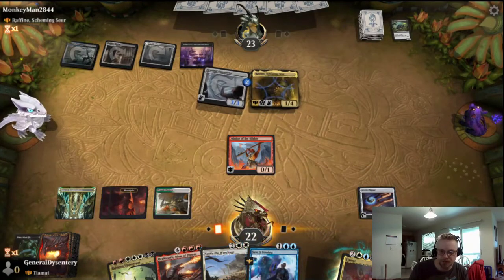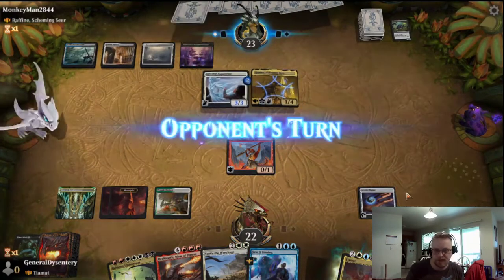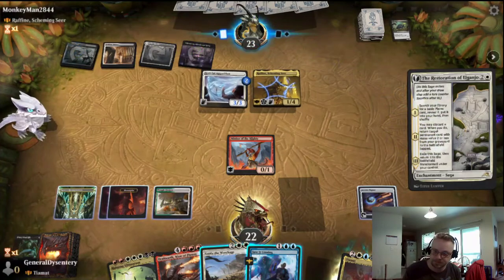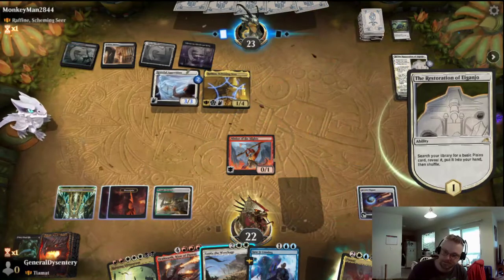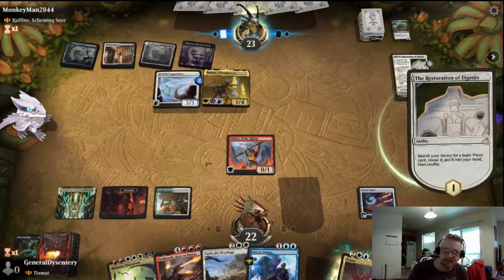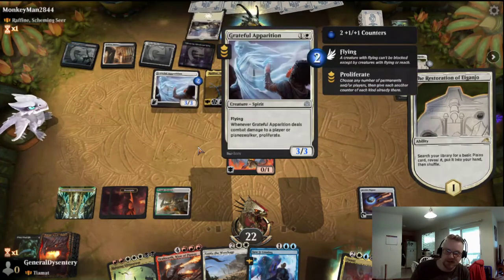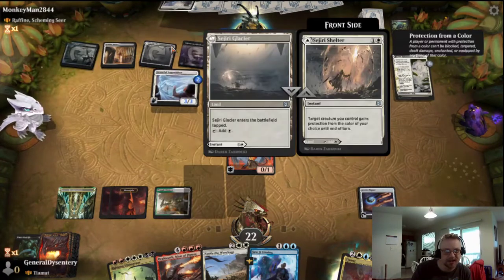We'll just hold up and pass the turn. Need to get some more mana though. The skies are clear, you're going to keep swinging in. That's a good card for a Rafine deck. Did some self-mill.